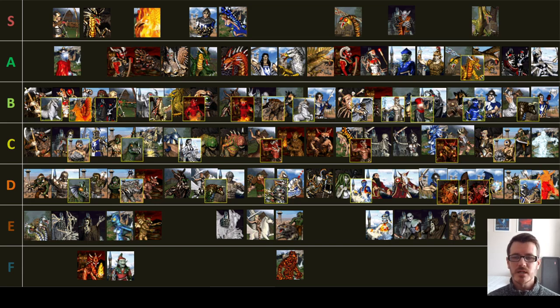So I thought it would be fun to come back to the list and add in the creatures from the new town types added in Horn of the Abyss — that's the Cove and the Factory, which just dropped a couple of months ago. In addition, Horn of the Abyss also changes the balance of creatures in the existing game. There are some creatures on this list — in particular the Phoenixes and Magogs — that really get a serious edit in the HotA balance changes, so we've got a few movements to make on this list as well.